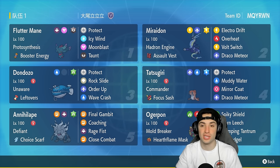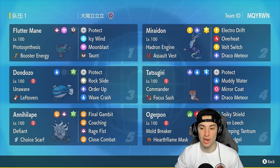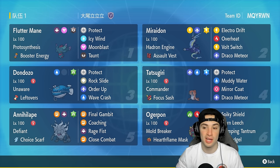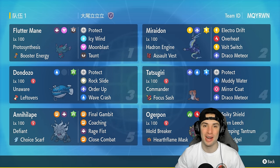This team has a lot of different counters. You've got the bulky Donphan-Tatsugiri combo, defiant Annihilape to deal with Intimidate spam, Ogrepon who's just solid, and terrain control with Miraidon. The only thing we don't really have is weather, but a lot of these Pokemon thrive in certain weather anyway. Solid team all around — rental code is in the top right-hand corner. Let's hop into our first match showcasing this Miraidon ranked team.